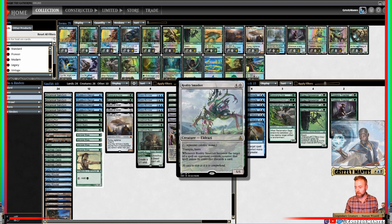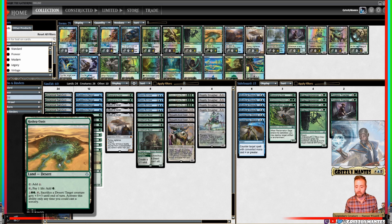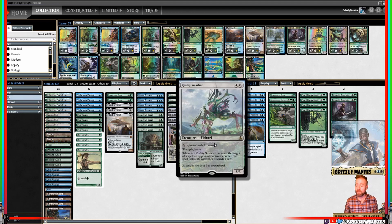We have our signature Reality Smasher, a 5/5 for 4 with trample and haste. Now if you were not aware, that's the colorless mana symbol, so it literally has to be paid with colorless mana. As you can see, we've got a nice little supply of colorless mana sources to fuel it. 5/5 trample haste for 5 — whenever it becomes the target of a spell an opponent controls, counter that spell unless its controller discards a card. Pretty nice little beater.